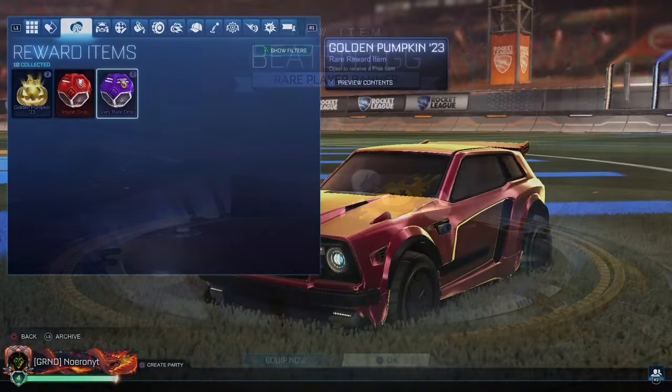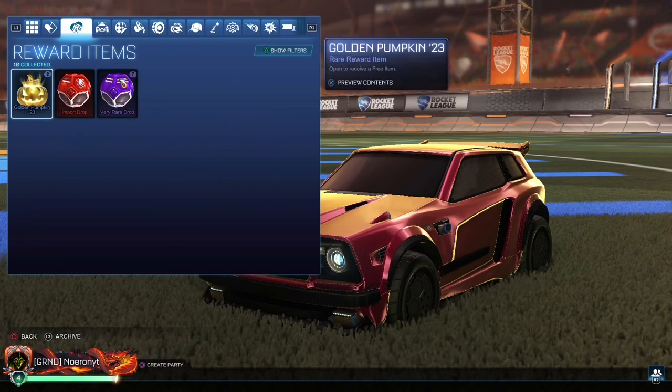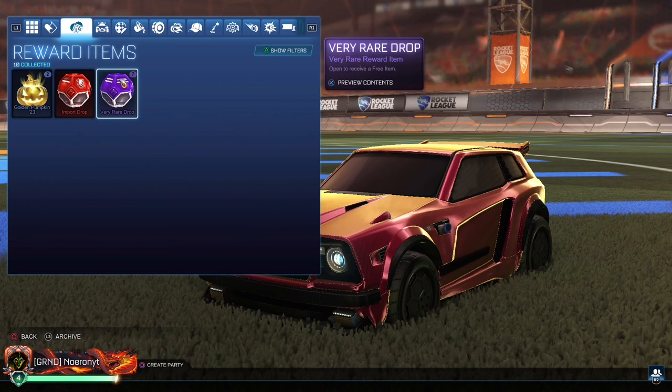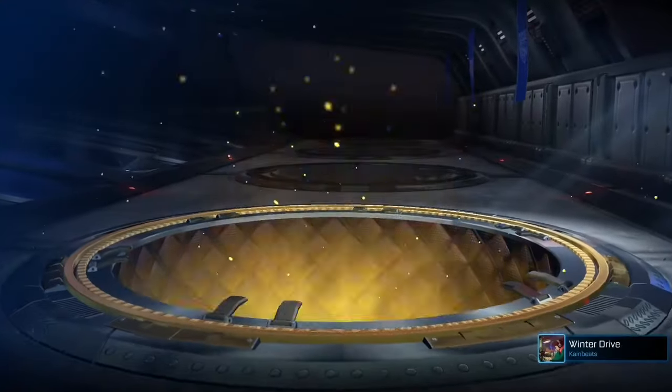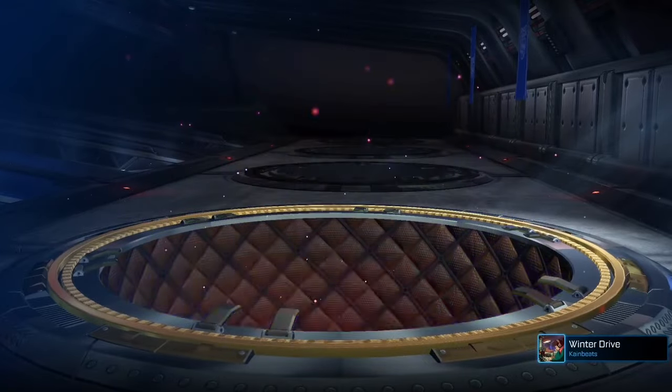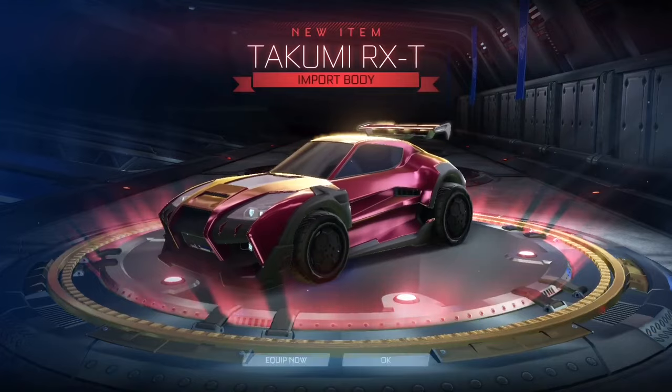Our next crate tier is very rare, then we're gonna do imports and then golden pumpkins. Are you paying attention? Did you leave? Please don't leave. Anyways — see, I told you — import baby! Takumi RXT, you know what — next.